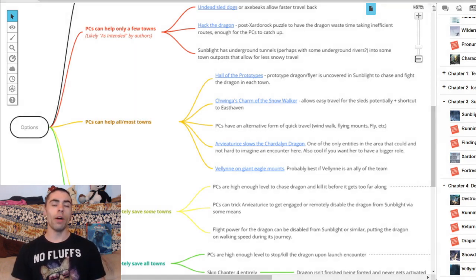PCs can also have an alternative form of quick travel: wind walk, flying mounts, fly spells, etc. The Chwingas could grant wind walk, some goliaths could show up with griffins your players ride through the skies, or Velen and a cabal of mages could cast fly on everyone so they don't worry about losing concentration. You could have this epic moment where your players are flying across the sky, totally duking it out with a dragon — or just racing to the town for an epic fight.